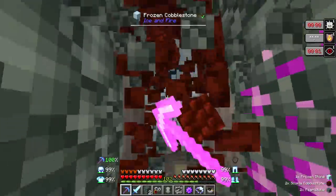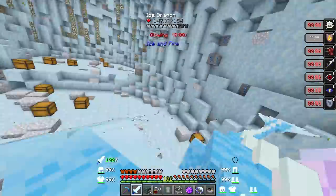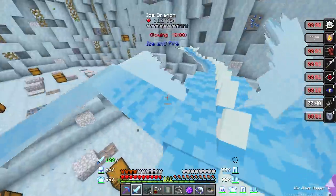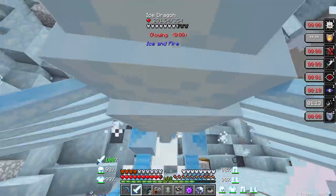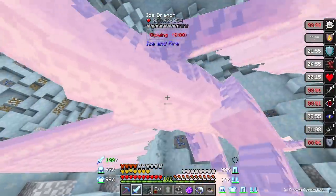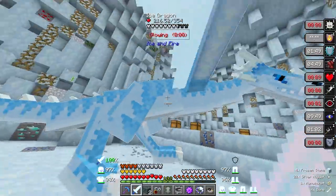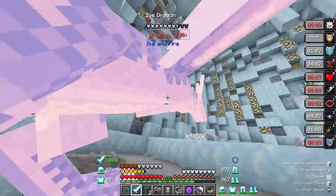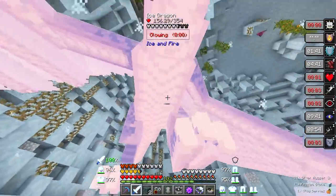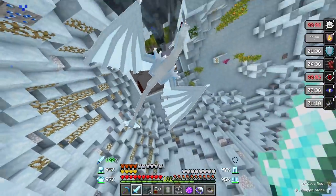Hopefully we can do enough damage with our sword to this guy. And even keep it down here — if we can keep it underground, that would be so much better. Our armor is doing a fantastic job, by the way. I am frozen — that's the only problem with the ice dragons, is they give you that frozen effect. Is it literally just destroying all the chests? It is. But fighting dragons today, I don't think it's going to be a pretty big deal.